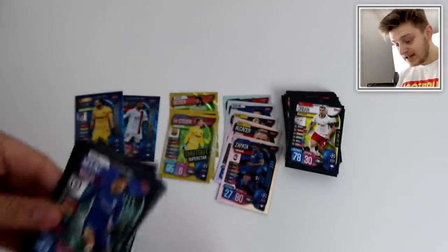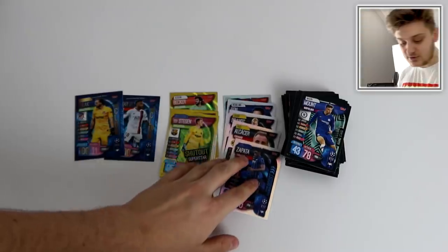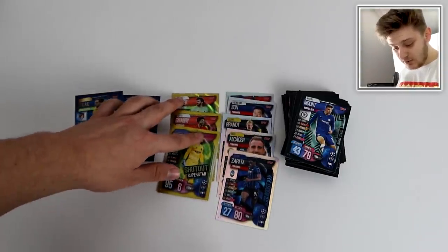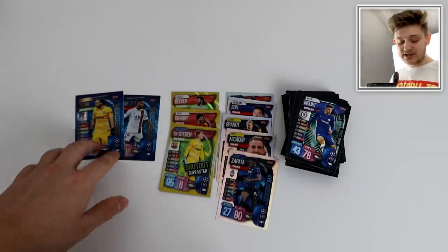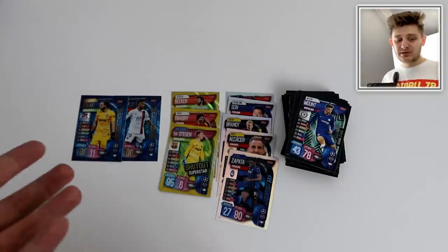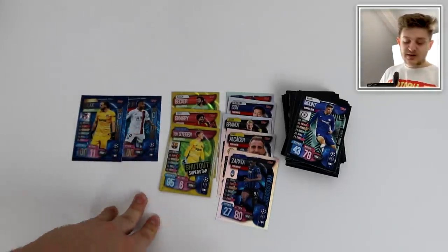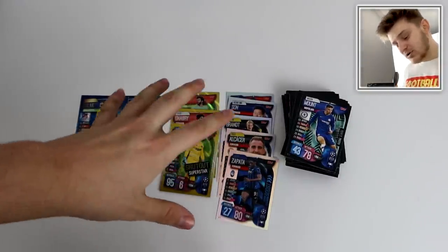Hope you enjoyed this five-pack opening of the Deluxe Match Attax Extra Packs retailing at £2 each. For your £10, I got five silver inserts, three gold inserts, and two 100 clubs — that's about right. That's better than buying a Megatin in my opinion because you're getting two 100 clubs for £10, whereas in the Megatins you're never going to get more than one. Though I'd say probably the Megatin is recommended, since in it you're guaranteed a special insert card like a Limited Edition which you can't get anywhere else.